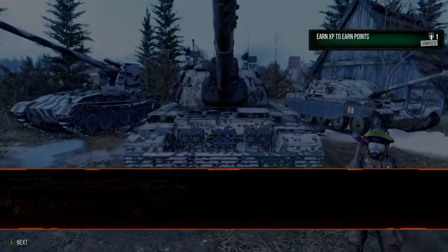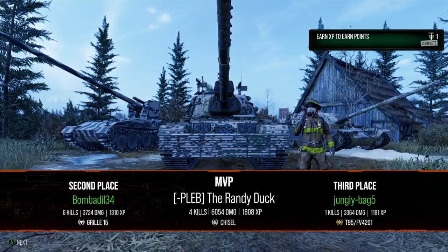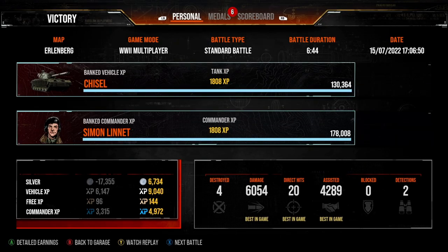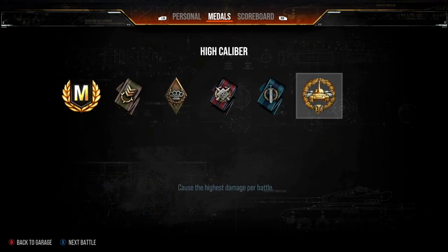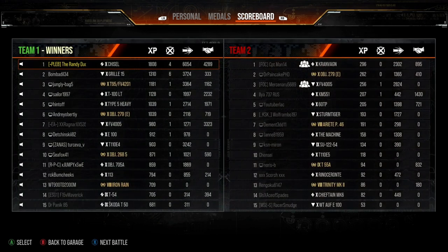So let's just see how we did — that is the end of the video. We got four kills, 6,000 damage, 4,000 assistance, so 10,000 combined. And yeah, that is the Chisel. Thank you so much for watching, thank you so much for your continued support, and as always, happy tanking.